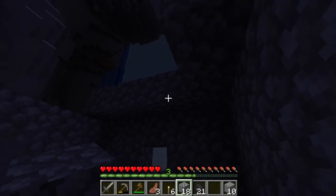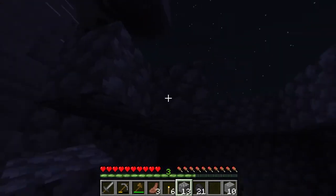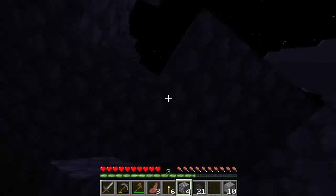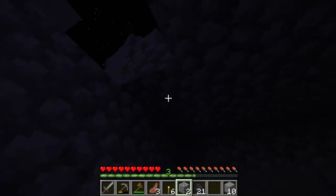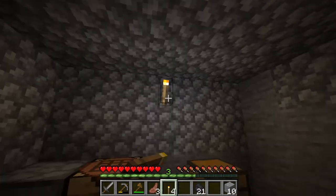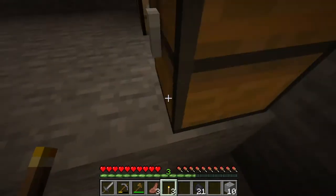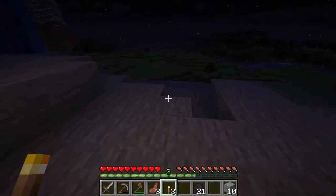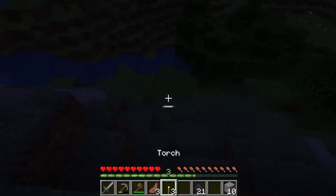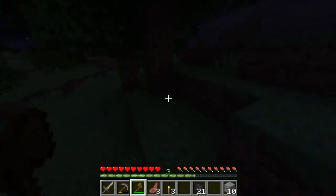I don't think I have enough wood for a door. I'm going to put some torches down and place the roof. There it is — I'll put a torch there, and there, and there. I'm actually going to go try to find some wood real quick, though I feel like that's not a good idea at night. But all I need is two pieces of wood. I just thought that grass was a creeper — that scared me so much.